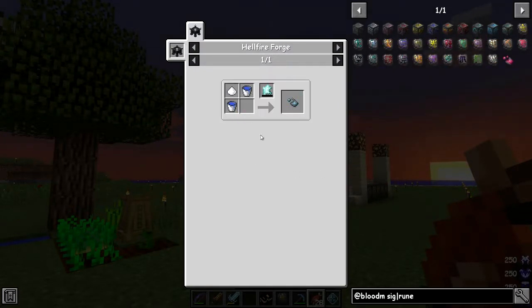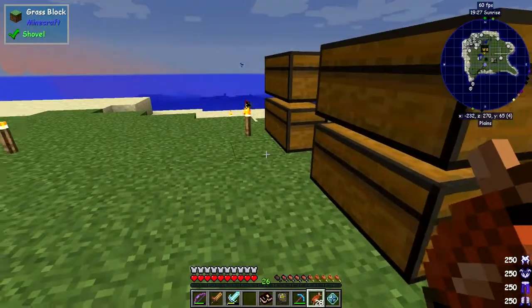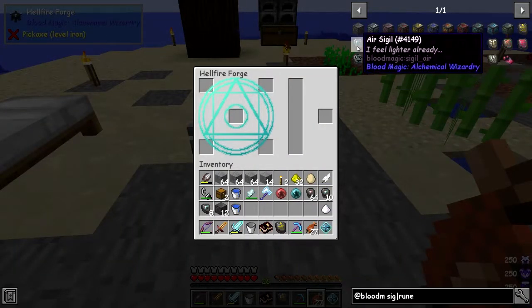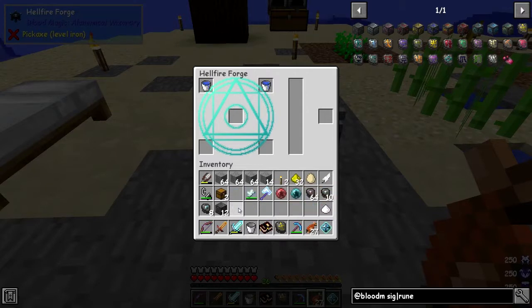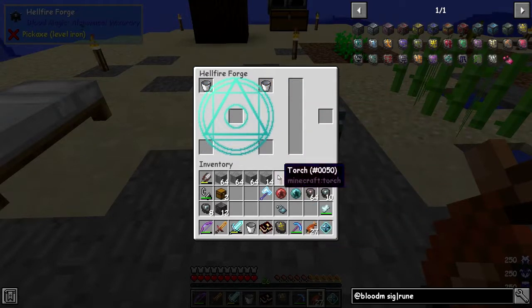First, let's do something straightforward and easy — the water sigil. We need the water reagent: two buckets of water and some sugar, and it's going to use three will, but it needs a minimum of ten will. I've used all my buckets up so I'll go back. Right, hopefully I've got everything — so we need the water reagent: one sugar and two waters, it's going to use three will. Put one bucket in here, one in there, then sugar, and put some will in using the common tartaric gem.